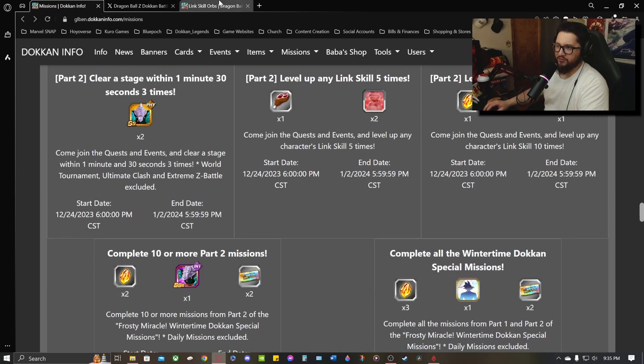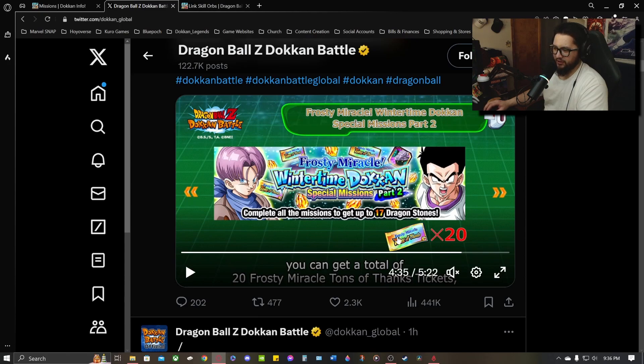The reason why this is weird is because in the producer letter it says right here you can get a total of 20 Frosty Miracle Tons of Thanks tickets. Now it just doesn't make sense to make it 20 in the first place, because 21 would make a lot more sense given the circumstances of the banner — since the actual ticket banner requires a 7-unit multi, why not give us one more to allow 3 different 7-unit multis and give us a little more chance at pulling those LRs some dolphins or free-to-play players don't have.